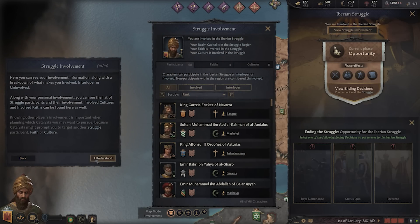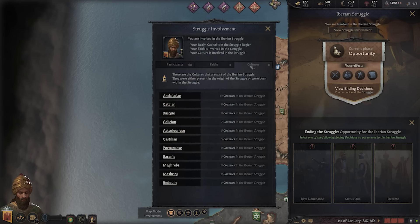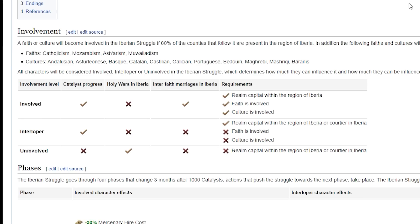Then we have struggle involvement, because even though this is a grand conflict there are many actors within it — your characters and many others, including their realm, their faith, and their culture, will ultimately fight toward this struggle. Jumping onto the CK3 wiki, you can see just how detailed the Fate of Iberia DLC is. Your involvement can be categorized as involved, interloper, or completely uninvolved, depending on whether your realm capital is within the region and whether your faith and culture are involved.